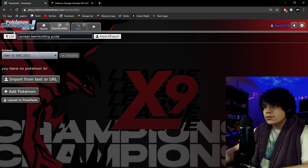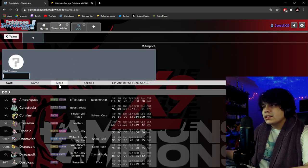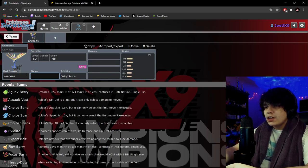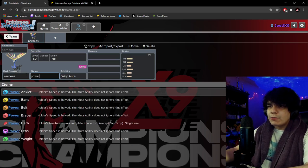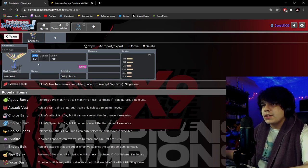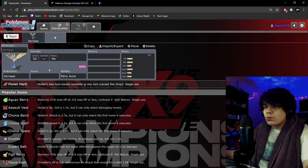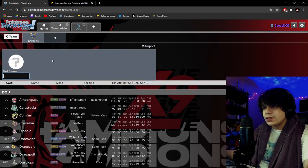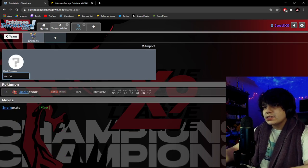So basically, we call this the Xerneas team building guide. When you're building a team, the main thing is having an initial idea or concept. My initial idea was having Xerneas on the team — I wanted a mon that could set up. Xerneas is a very good restricted in terms of being able to set up; it abuses Power Herb to be able to set up Geomancy. We're not doing items first — I'll show you step by step how we do the team building process.